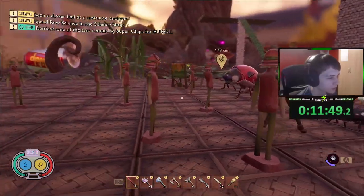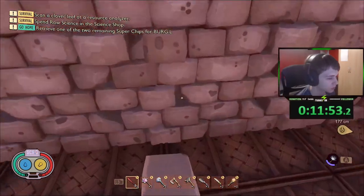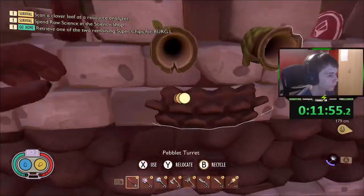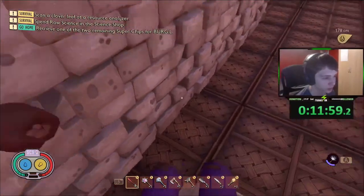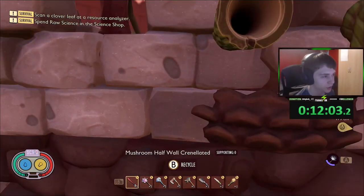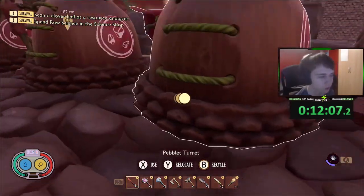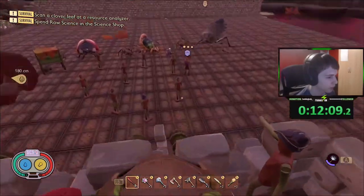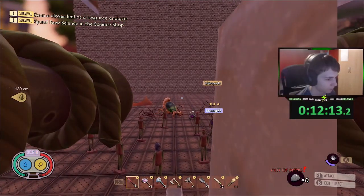Maybe he'll realize he can do more stuff with his armor stands, because right now — oh no, the ones up top actually are doing stuff. He maybe just hasn't had time to go through them all. Oh, that's so sick — look at this. He's using the pebbler foundations and they look just like sandbags. That's such a smart idea. I don't know if he did it on purpose, but they look just like sandbags. And he's got some turrets as well, which are pretty cool.